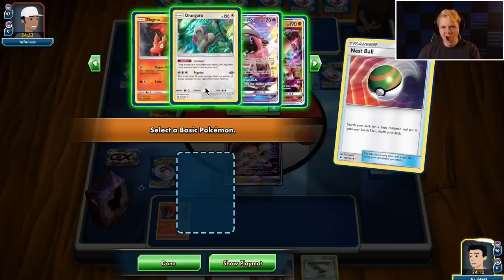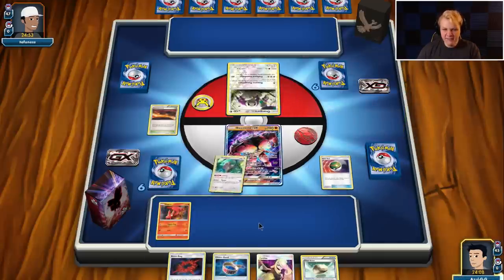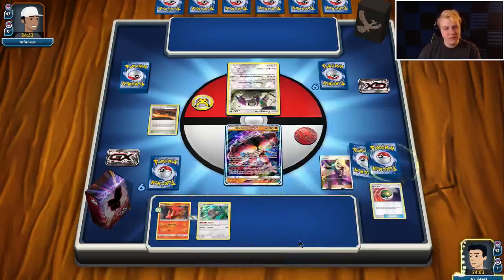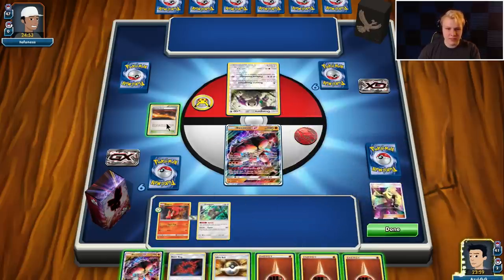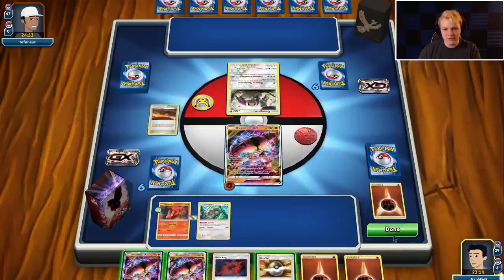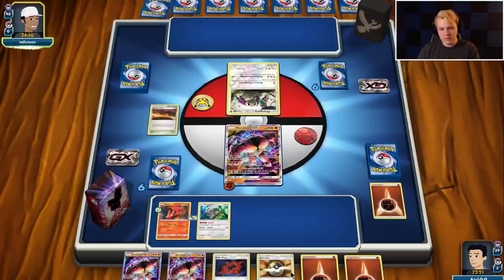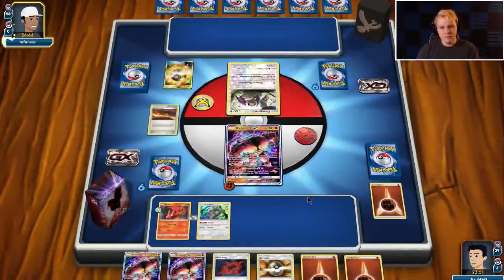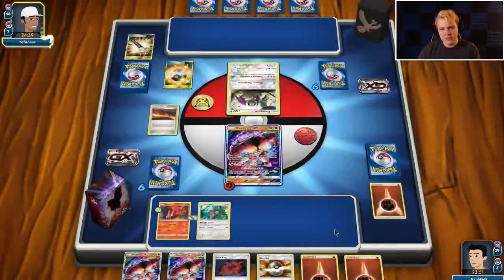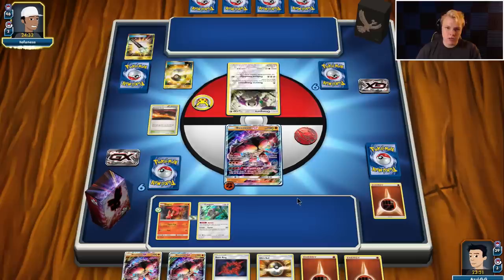We'll grab the Rangaroo, float the Macargo, then play Cynthia. This is probably a Control Zoroark deck with that opening. We'll Scorched Earth — not very good draws this turn, but our hand is actually pretty good. Next turn we can bench double Buzzwole, Ultra Ball away, double fighting energy, Macargo puts something we want on top. Dependent on our top deck too — maybe put the Beast Energy on top. This definitely looks like Zoroark Control.